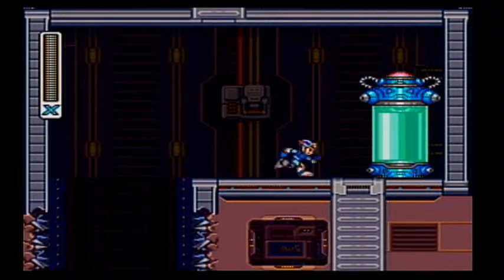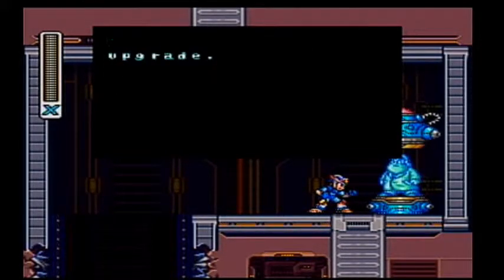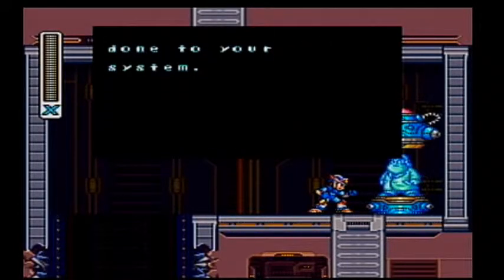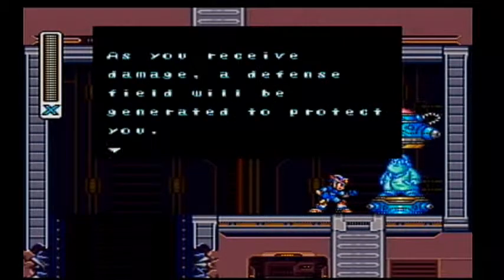Let's go pick it up. Enter this Capsule X. Take this armor upgrade. The upgrade will decrease the damage done to your system. As you receive damage, a defense shield will be generated to protect you.